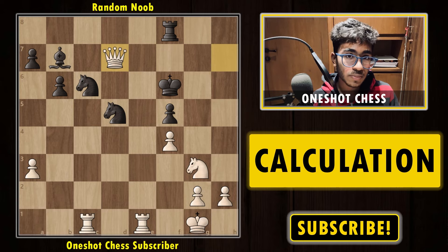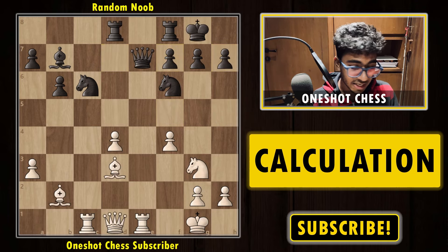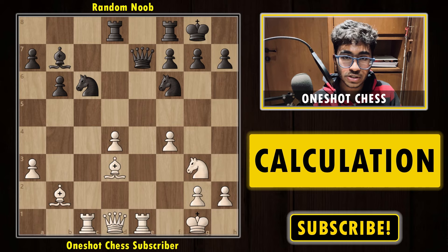After bishop into g7, always consider moves like f6 or f5 which make a path for the opponent's queen to defend the king. For example, f5 — white's idea is still to play queen h8 check, capture the rook, then a check, and on the next move white captures the queen. Black has a completely lost position. This was the second diagram, a very interesting and lengthy one — if you solved the complete variation, kudos to you.